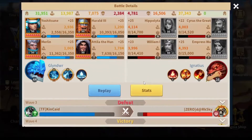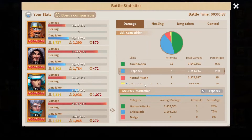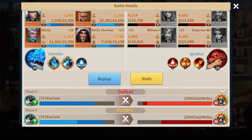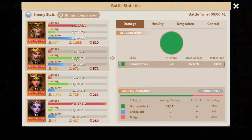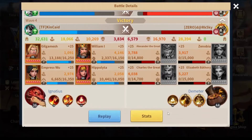For the fire marsh, everyone knows water is very strong against fire, so I won very easily — Merlin annihilated the fight, same as Attila. For his earth marsh, Merlin did around 9 million damage but Charles sustained most of it. Surprisingly, my fire marsh was able to beat his earth marsh.